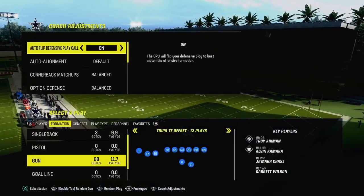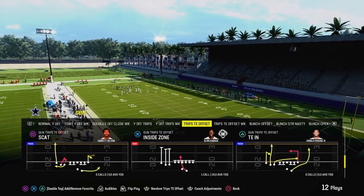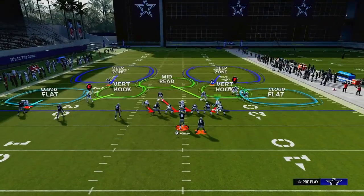If you're wanting to run the cover two press blitz, you want to turn auto flip off so that it's always on the left-hand side of the screen. Now we're ready to get on the field.